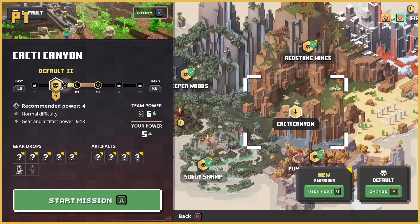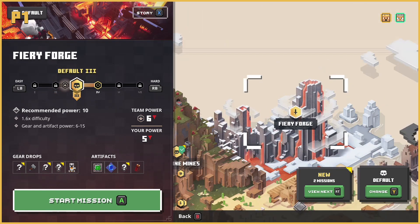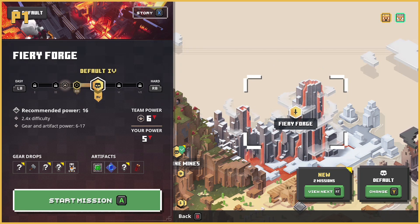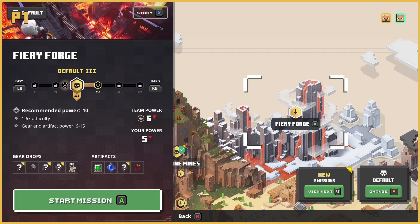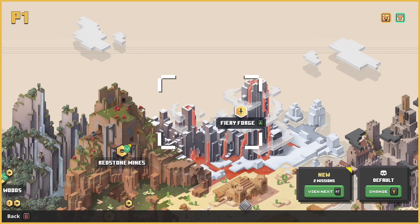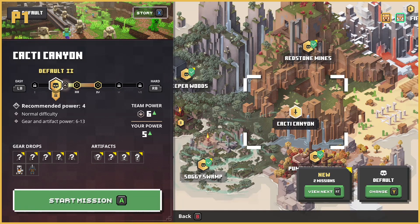There are only nine levels total in the entire game. You'll be going back through them for light grinding or if you bump up the difficulty. The gear and artifacts are shown at the bottom of the screen along with your current level and the recommended level to beat the game. I only found the last level to be one I actually grinded a couple levels for — I was a few levels above the recommendation to beat it.